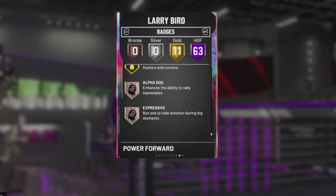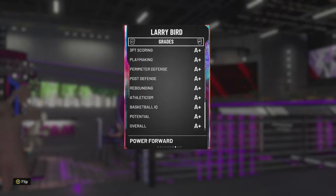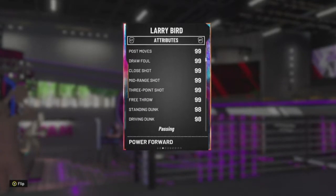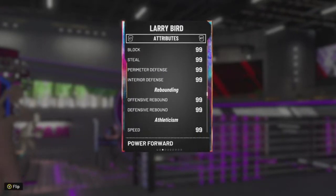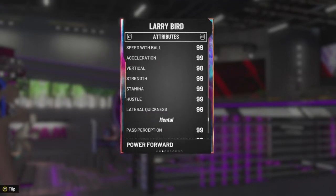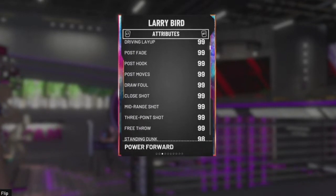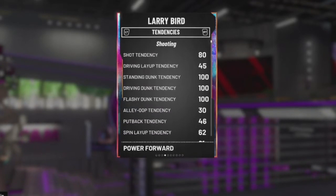He is also an expressive Alpha Dog. You see A-plus grades for everything — no surprise because he has 99 everything except for a few things. Driving and standing dunk are 98s, ball handle is a 98. All his defensive stats are 99, rebounding 99, speed, speed with ball, acceleration, strength all 99, lateral quickness 99. His vertical is 98 and everything in the mental area is 99.